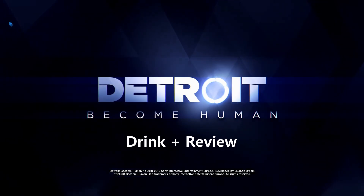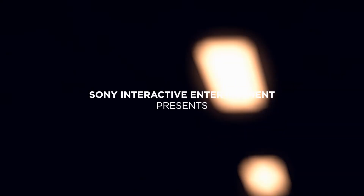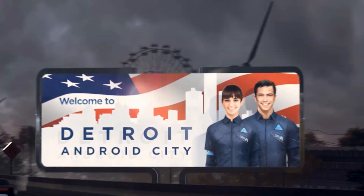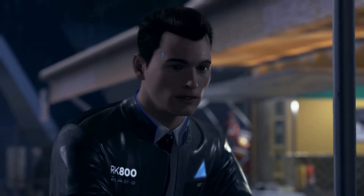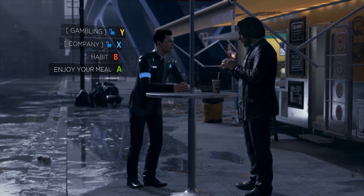Hello and welcome! Have you ever wanted to drink like a sophisticated pirate, or break free of your programming and finally gain some free will? Well, do I have a game and a drink for you. Detroit: Become Human was developed by Quantic Dream and released in 2018. It's one of those movie-style games with quick time events and dialogue decisions that can result in multiple paths, all having different outcomes for the end of each chapter as well as the game as a whole — think classic choose-your-own-adventure books from the library.